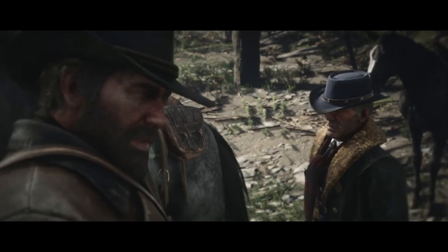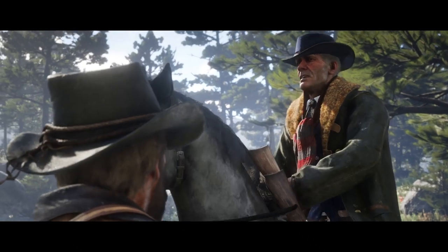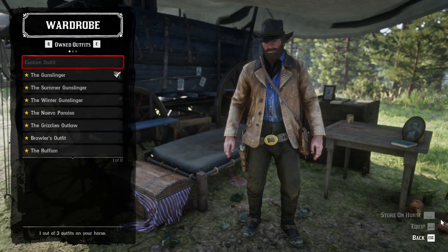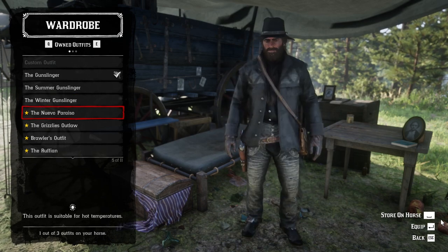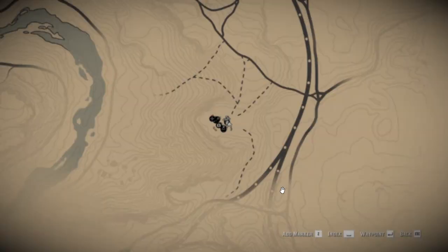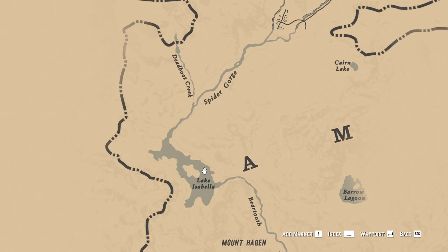I wouldn't recommend you hunt him down — it wouldn't be wise at this precise moment. At camp, don't forget to store the winter clothes on your horse, because you're definitely going to need them along the way. When you reach the snowy mountains it's going to be cold and you'll need to equip that kind of clothing. Either way, you're ready to hunt down the Legendary White Arabian Horse and tame him.